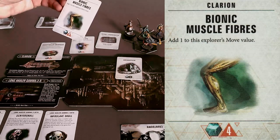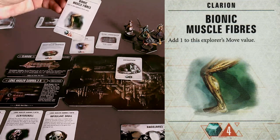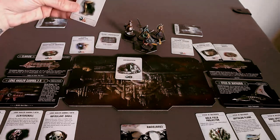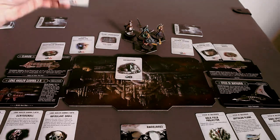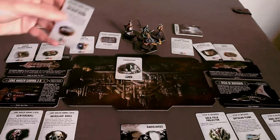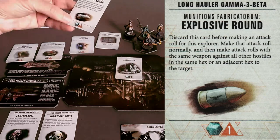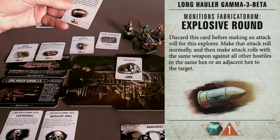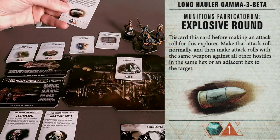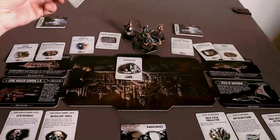Bionic Muscle Fibers add one to this explorer's move value, and that's just a persistent constant effect. That's a good one — it's expensive at four, but it's a good one. We also have an Explosive Round: discard this card before making an attack, make the attack roll normally, and then make attack rolls with the same weapons against all other hostiles in the same hex or adjacent hex as your target. That costs one.